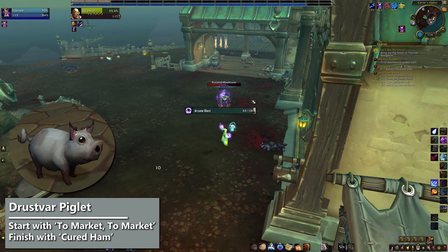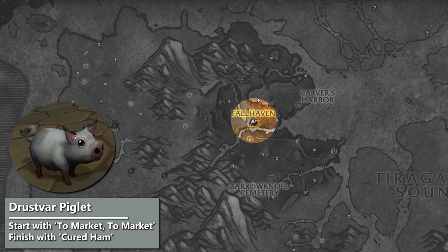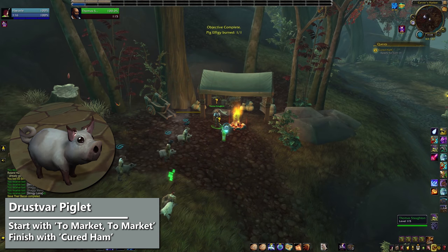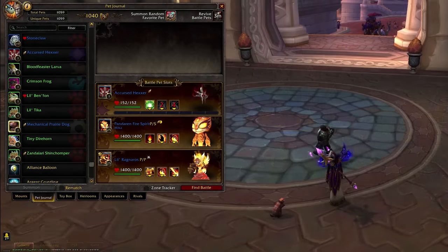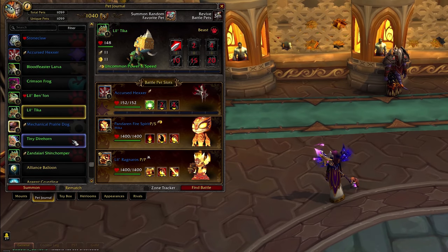Third, for the Drustvar Piglet, you'll need an Alliance character to complete the Carver's Harbor quest line. You can start that with the quest Tamarket Tamarket, available in Fallhaven after freeing the village in the early Drustvar quests. The pet unlocks after completing Cured Ham. The nice thing about most of the quests that unlock pets is that they aren't super out of the way — you might have a bunch of them done just by normal leveling. The downside is almost all of these pets are learned at green quality, so you'll need upgrade stones to get them to Rare.